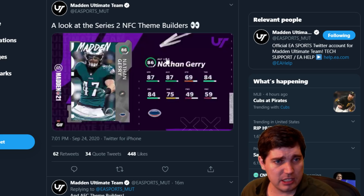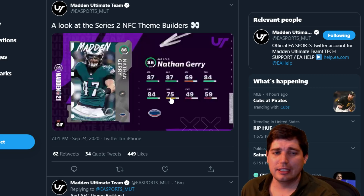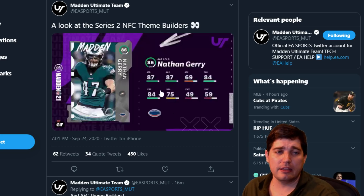Nathan Gary — 87 speed at left outside linebacker. That's actually really nice. This is a really solid coverage linebacker because he's not going to be pass rushing at all. You can't send him and he's got no power or finesse moves. Block shed — he's not great against the run — but the timer on that stuff takes too long nowadays. I'll put a safety there and they'll shed the same time as the linebacker with high block shed. It's frustrating, but 87 speed — I like this card. He won't jump for picks, but at least he'll be able to chase down a couple ball carriers.